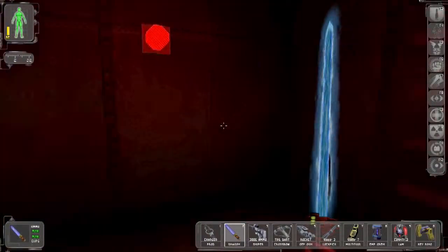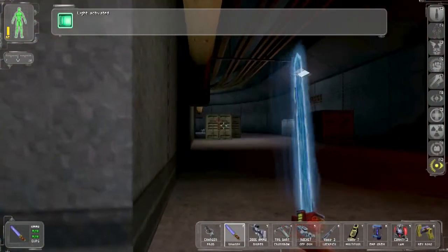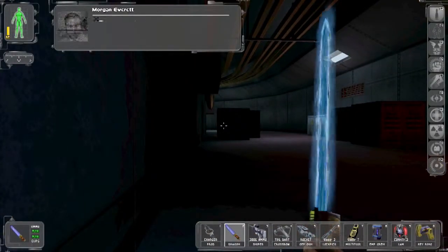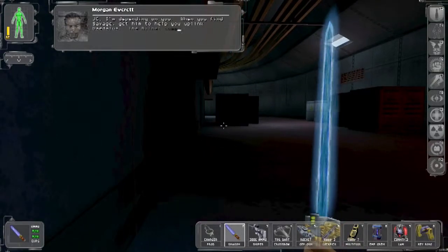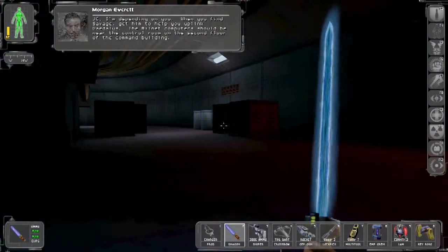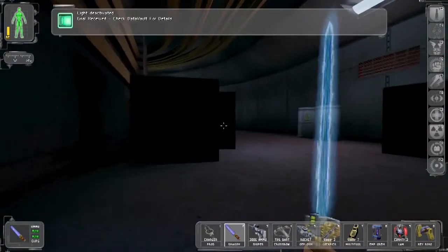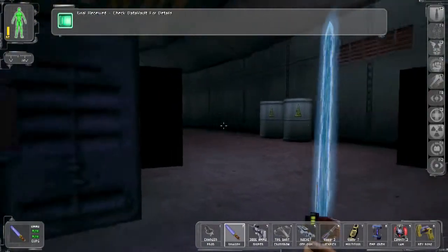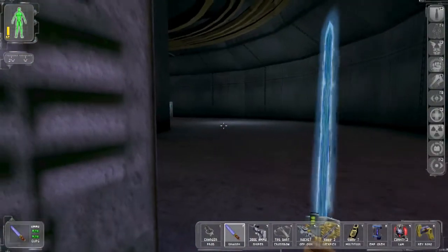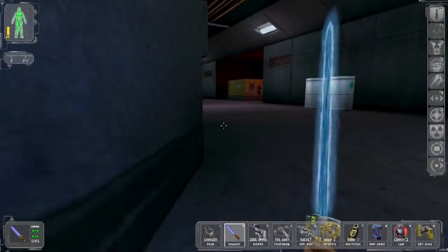We're back again in the tunnels underneath Vandenberg — looks like the sewers. JC, I'm depending on you. When you find Savage, get him to help you uplink Daedalus. The Milnet computer should be near the control room on the second floor. You need to uplink Daedalus because you're fighting Bob Page, who's trying to uplink Icarus.